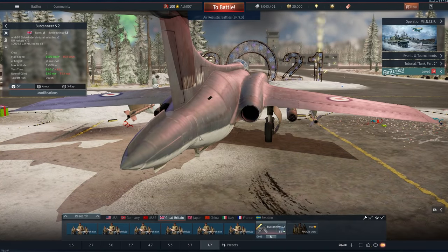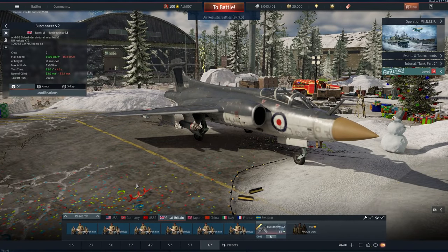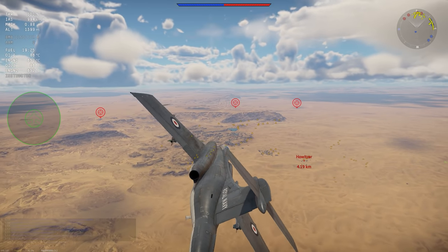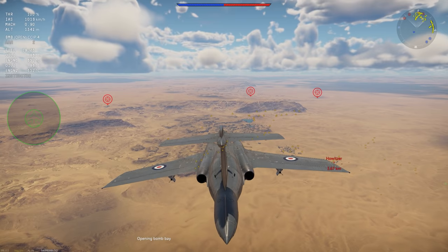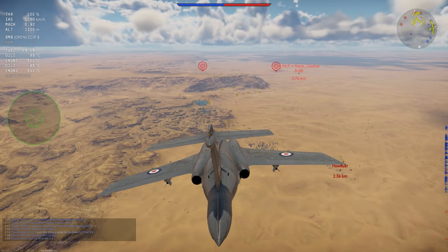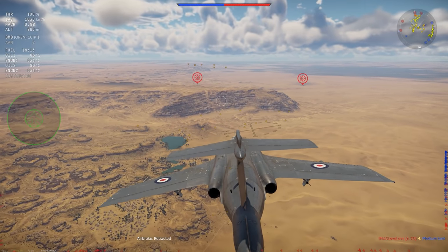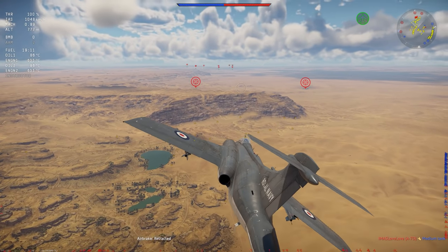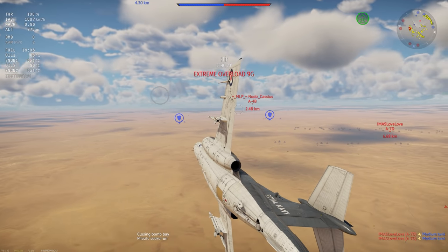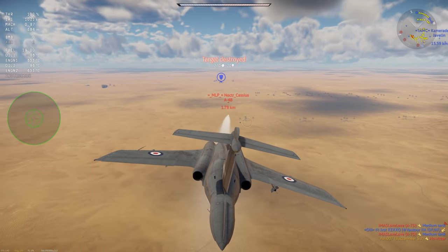It does have a tail hook, although use on carriers is quite controversial. It's also got these weird air brakes which we'll show in gameplay. The Buccaneer is incredibly useless in most roles — I have managed some success using rockets to kill aircraft but it's incredibly hard. The bomb bay is fantastic though; it's got a rotating bomb bay that swivels around and drops bombs out, which is always fun. You can see the air brake in action there, controlling speed.